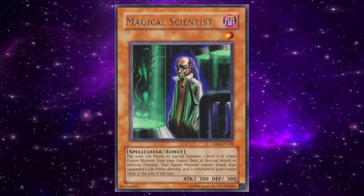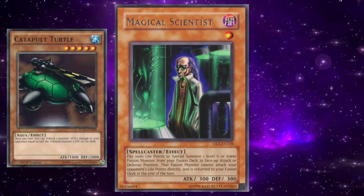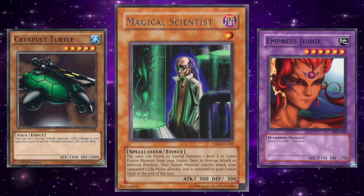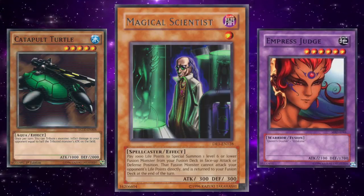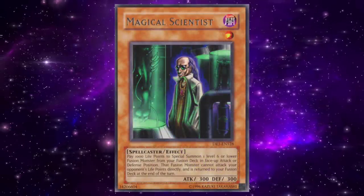It was responsible for the dreaded Magical Scientist FTK. In tandem with Catapult Turtle, you could pay 7000 life points to summon seven different fusion monsters with 2100 attack, tribute them to Catapult Turtle, then finally tribute off the Scientist and the Turtle to deal exactly 8000 damage to your opponent before they even had the chance to play a single card. And keep in mind — this was before hand traps existed, so if your opponent got to the combo, there was very little if anything you could do.